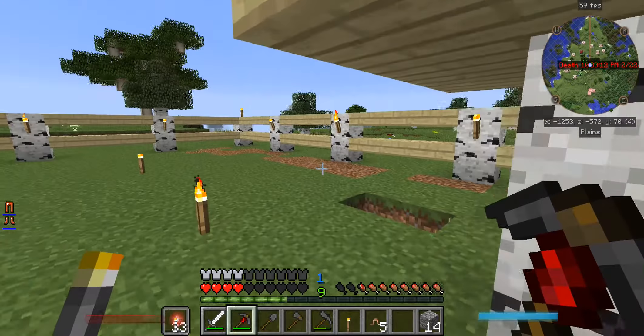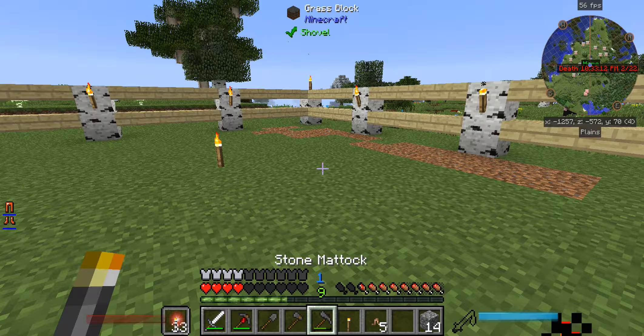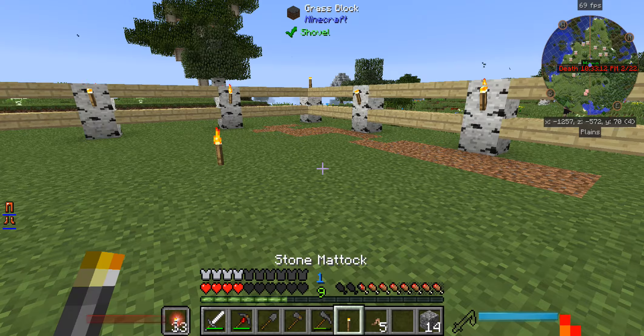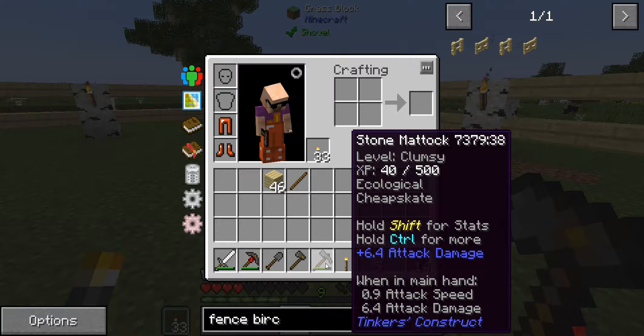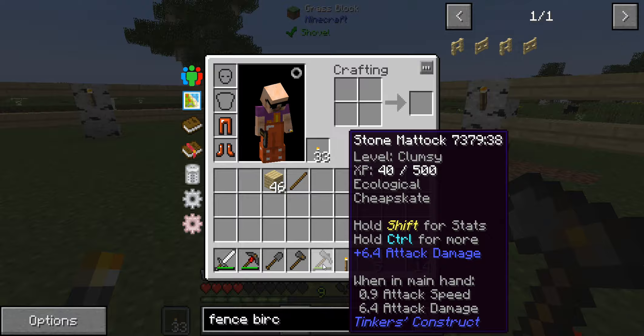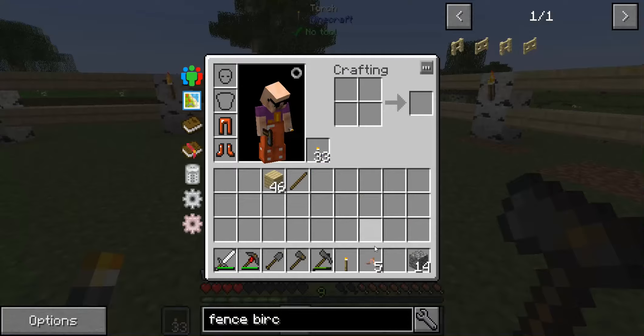You see the grass over there that's kind of dirty? That's because I took my brand new Tinkersmatic — this guy right here — that's nothing but a shovel head, an axe head, and a tool rod thrown together, and it gets you increased functionality. With that, all I did was hoe the ground until I came up with these earthworms.